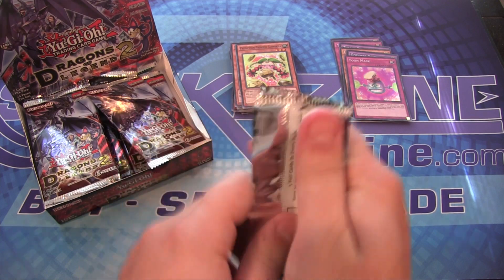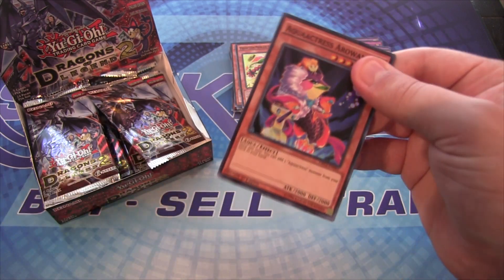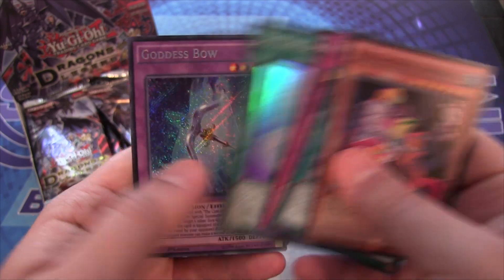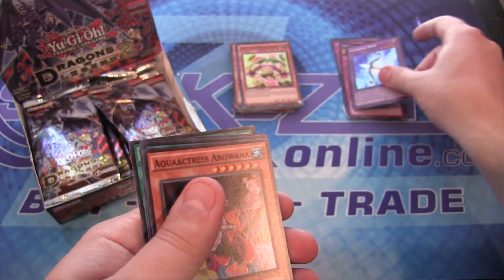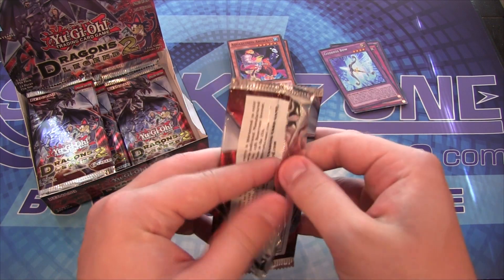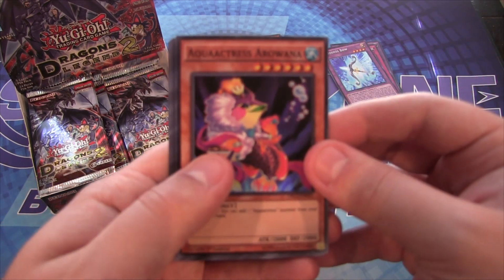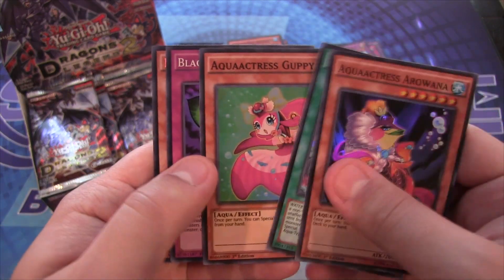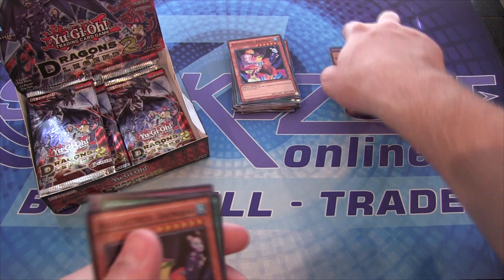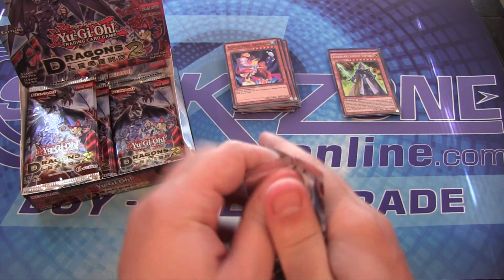Mimic Cat is the most expensive card in this set, so let's hope it's not going to be a pain to get some of those for a deck profile. Red-Eye Spirit — that's good. Another Goddess Bow. I really want to build Red-Eyes so I'm thinking I might get a case next set. Another Legendary Knight Critias — come on, where's Hermos? Critias is awesome don't get me wrong, but I still need to get Hermos — the actual dragon.